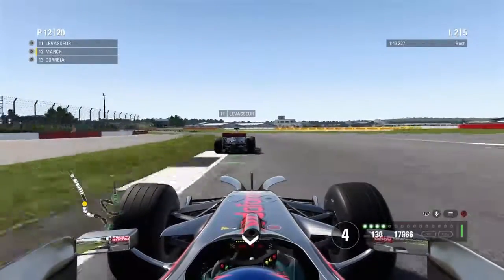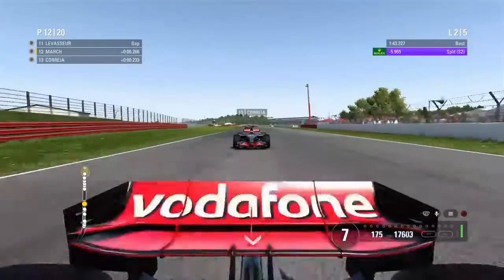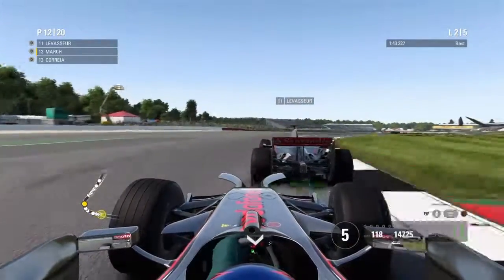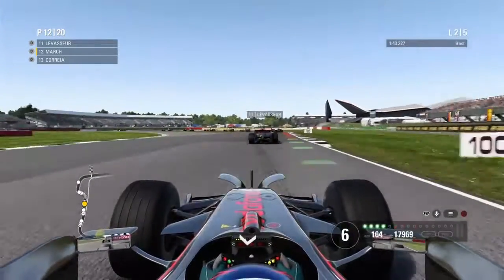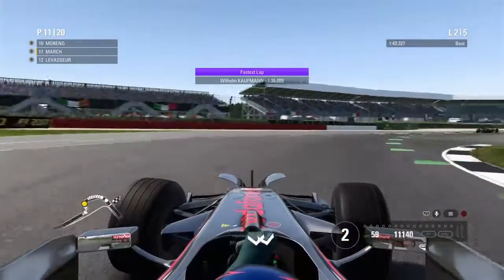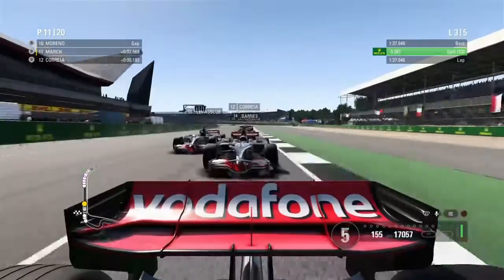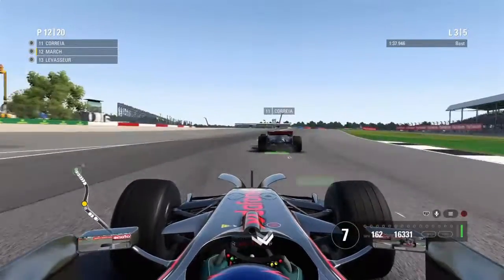I don't think I'm going to get him back — I'm awful at Maggotts Becketts but I'll try everything to get him back. The straight-line speed just isn't good for me somehow, even though we're all in the same car. Coming to the next corner, I go straight down the inside of him again and make the move stick — though I left a gap for someone else too, so this is going to be a tense race.